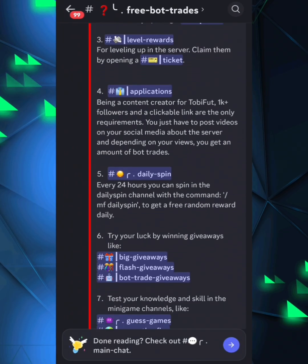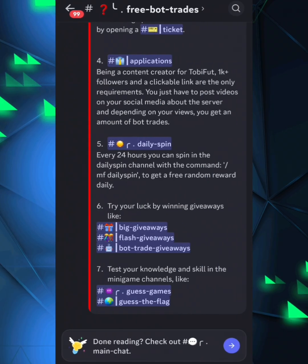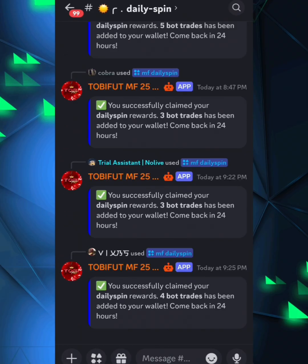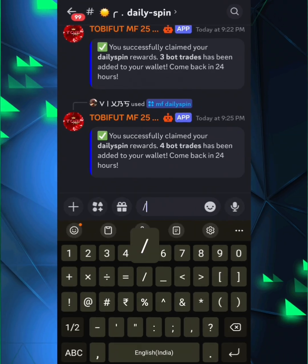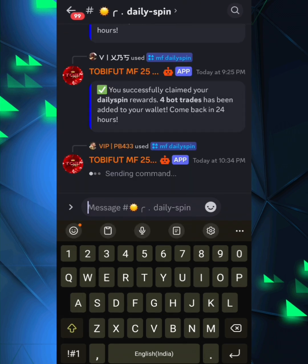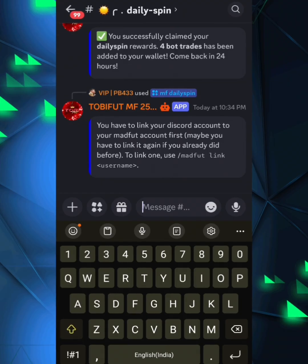For the daily spin, every 24 hours you can type forward slash mf daily spin and get yourself a nice little daily spin. Let's see what we get today — just type forward slash mf daily spin.